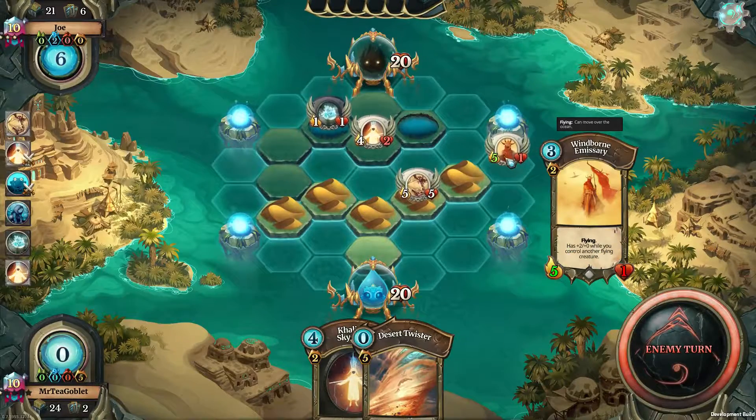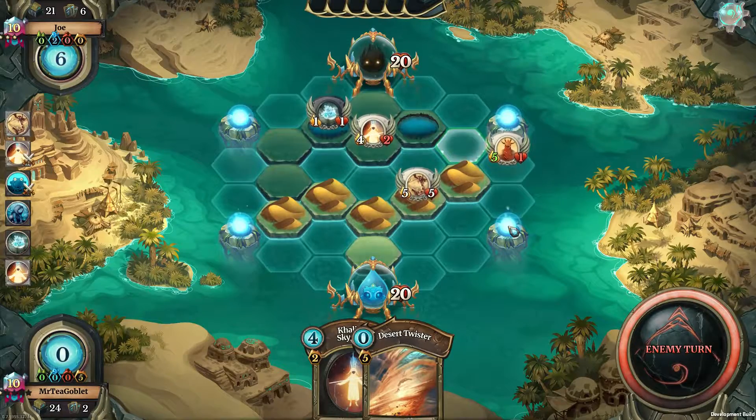This will perhaps save the windborne emissary, and I can perhaps get some feria next turn. The opponent draws another lake tile — six cards in hand, possibilities are endless. Let's see what happens.